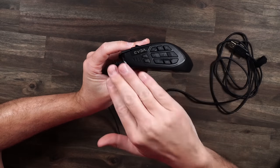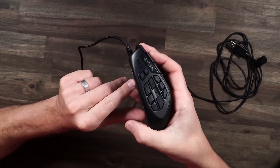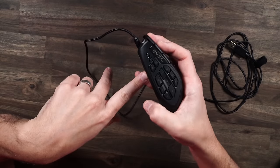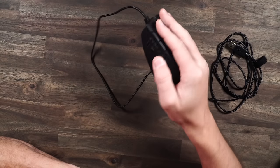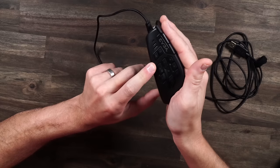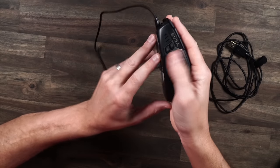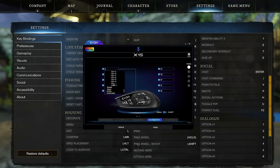Looking at the side buttons on the X15: the upside is there's still a blank spot in the middle where you can rest your finger without activating buttons. The downside is the two front side buttons are really far forward — if I want to reach them, I almost can't without also activating the button below. I have to lift my hand up to get to those two front buttons, which I'd almost call unusable. I started mapping around them, but everything else — the three front top buttons and the two standard buttons up top — are great.